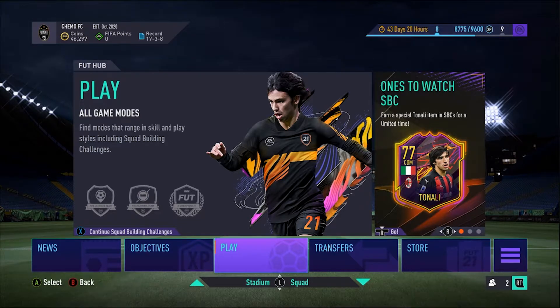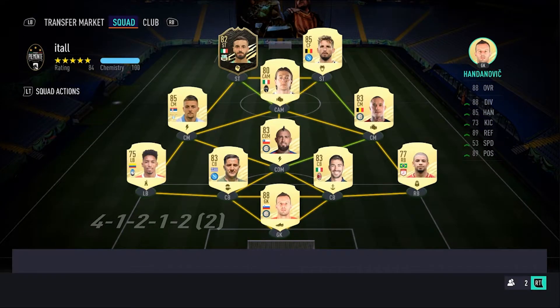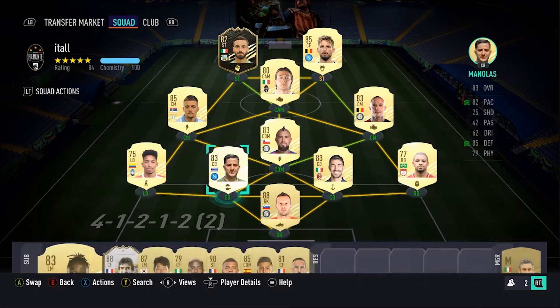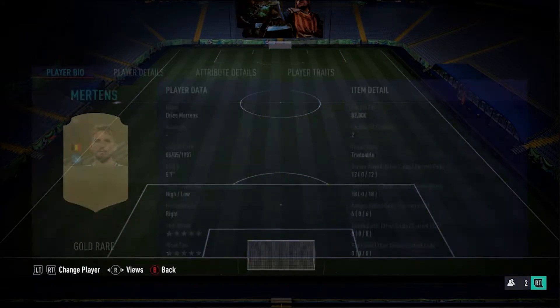I'll give you a tour of the club after week one — let's check it out, starting with the squad. As you can see, I've gone for a little bit of a Serie A team for my first squad. We got some decent players in there, but I've been trying to upgrade it, work on it a little bit more. I've been trying to get Dybala into that CAM spot, but I'm a little bit under budget right now. But yeah, favorite player so far for me, gotta be Mertens.